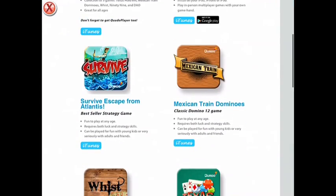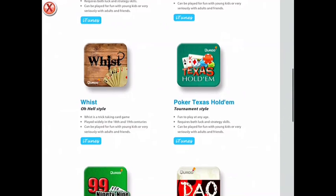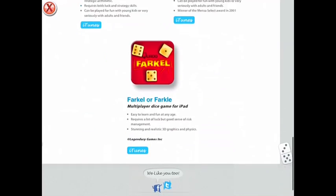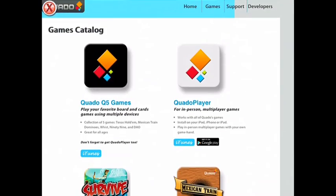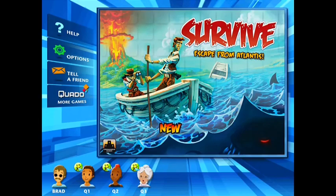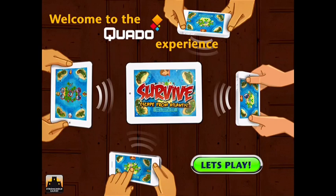The game does not feature tons of additional content, but it does include tips that you can turn on which act as a tutorial, as well as a rulebook that you can access. This game is created by Quado, who specialize in allowing players to connect multiple devices to a game. This is a cool feature to see implemented in iOS board games, and I hope it happens more often. This game doesn't have a ton of hidden information, so it's maybe not the best fit here, but it is cool to see the tech in action.